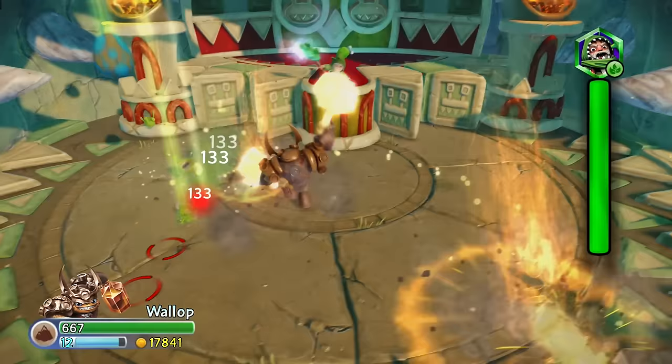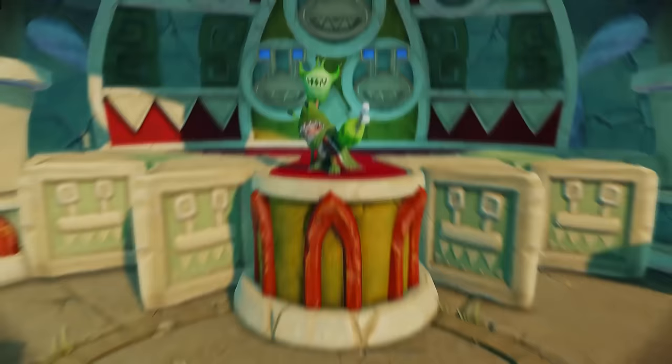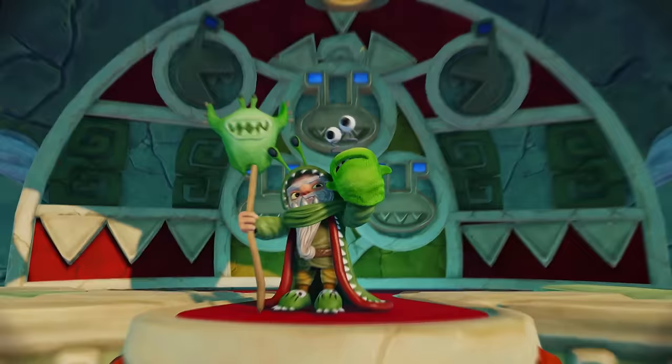Per your rules of the boss having a health bar or very clearly being a boss, that means you have to talk about all 46 bosses in Trap Team. Trap Team blows every other game out of the water with its 46 boss battles, so we are going to have to marathon through these. We are only talking about ones that you actually have to fight to finish the level — any bosses you can avoid will not be talked about.